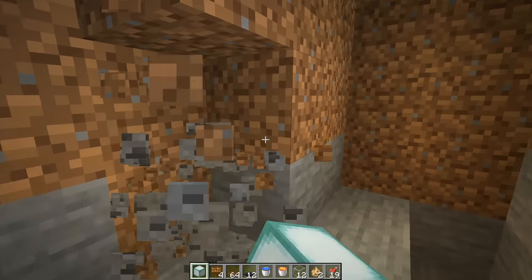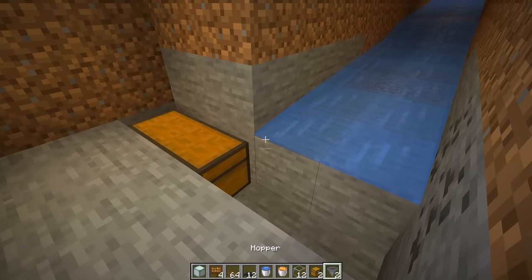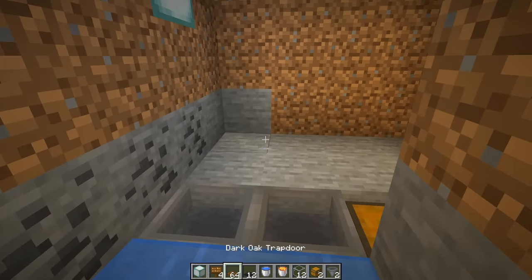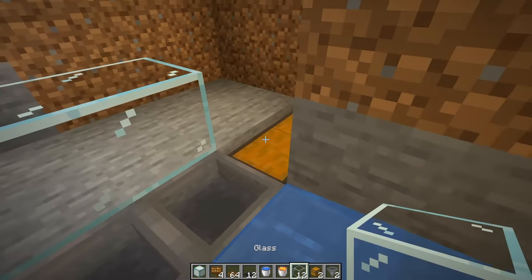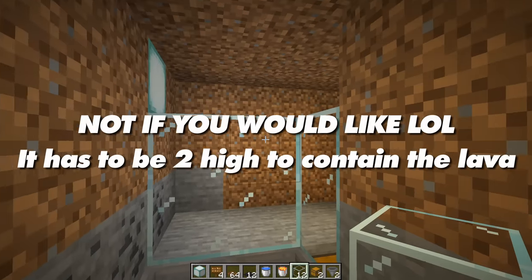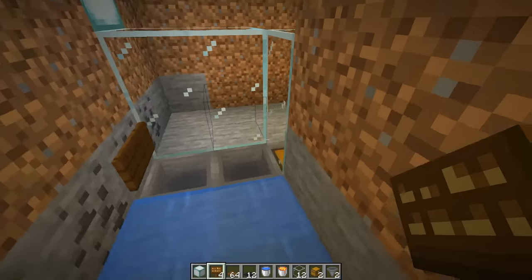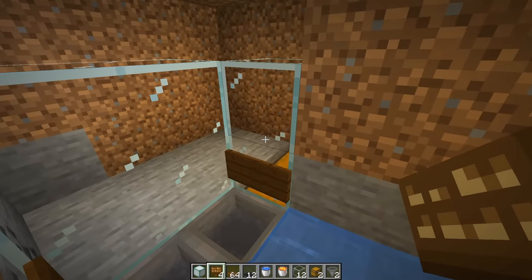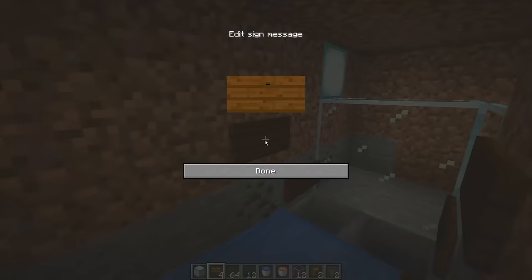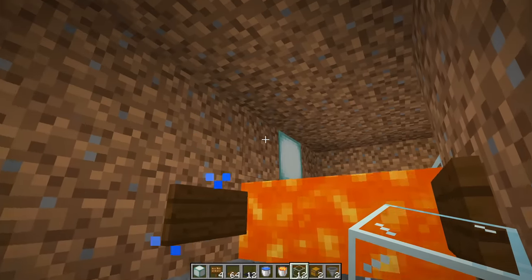Come to the side and place down your two chests with your hoppers running into the chest. Step back inside and place down some glass — you can do it two high if you like. On each side of the hopper place a sign, then one block up and one block in front place another two signs. This is where you're going to place your lava.